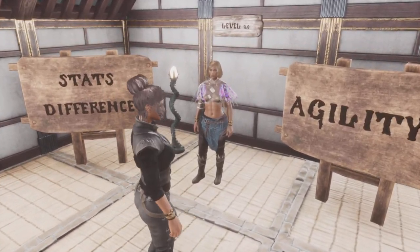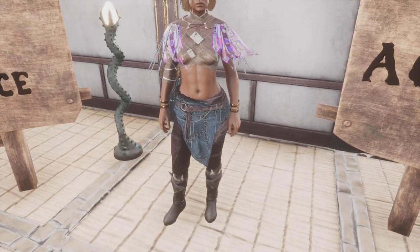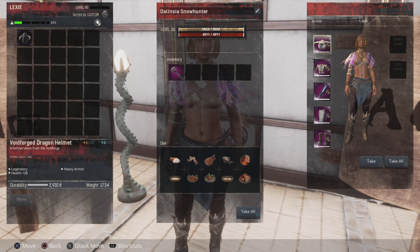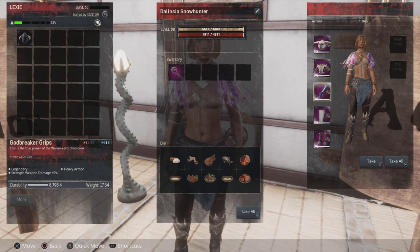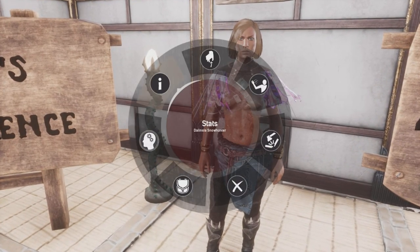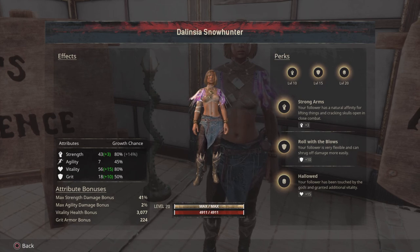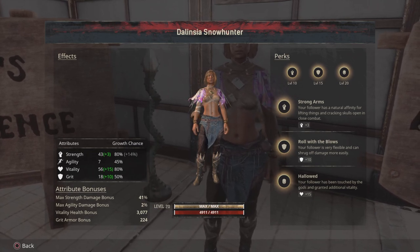You can change all the pieces like that — it's nice and easy. You can end up with earrings, bracelets, and a full outfit that looks completely different to what you had before. This is my setup for my thralls from the ultimate thrall guide video: the two-piece Voidforge Dragon, Godbreaker grips, Champion's leggings, and the Hyperborean boots — but it looks nothing like that because I've used the illusory system. Looking at her stats, this is a level 20 Delincia fully leveled up, and she has a 41 percent strength bonus.